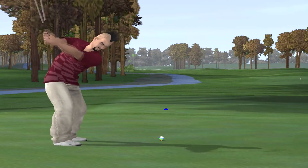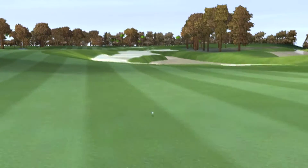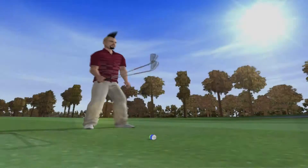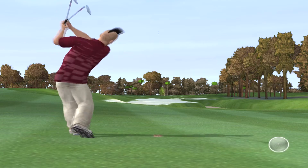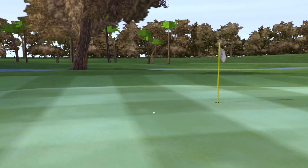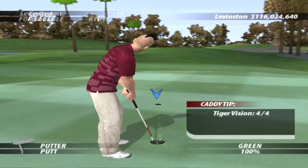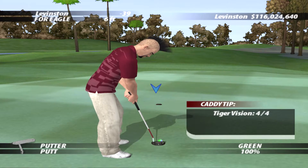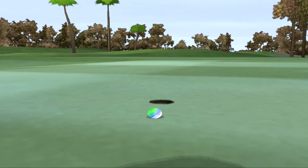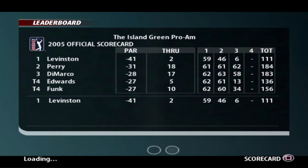Par five, pretty short, so we should— I thought that was going to hit the trees, but it just avoids it, thankfully. At about 200 yards, we're getting to where it's really easy to miss the green. Bit of power boost. Looks to be headed for the green, bit of front roll. Six feet to the pin is actually pretty good for there. It's kind of right edge — bit of power. Nearly... We get the eagle, and it's a strong start to our time at Sawgrass.